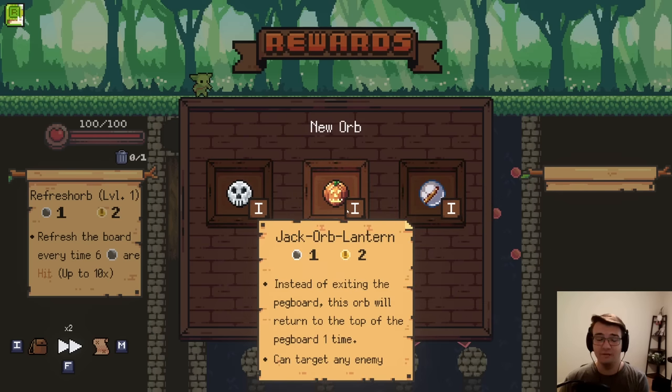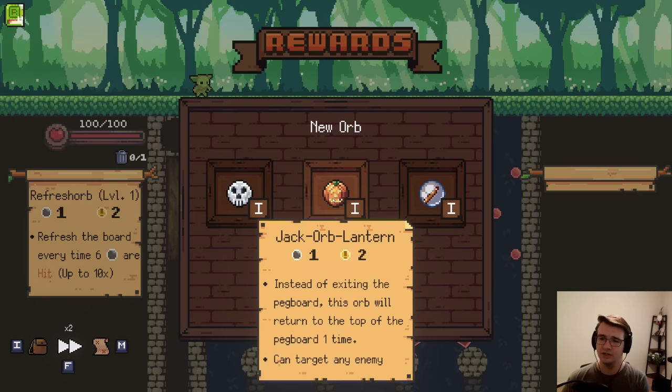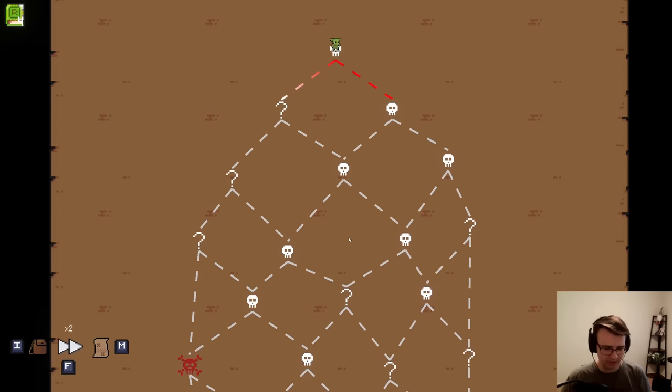Dag Orb Lantern is so much fun. Low stat, high amount of peg hit strategies are actually really good with Refresher Course. So I probably want more Refresh — I would take Matryorbshka. This is an interesting build, I'm just curious to see how it goes. I think it'll be a lot of fun.